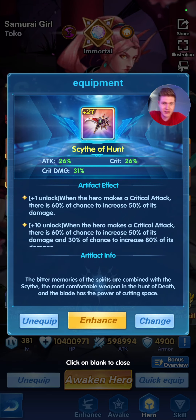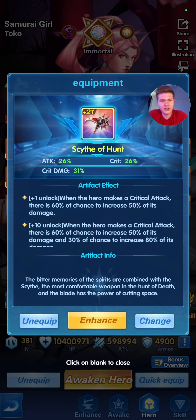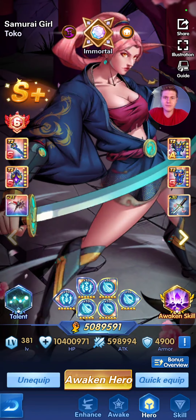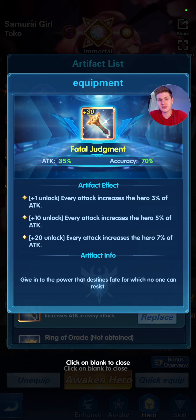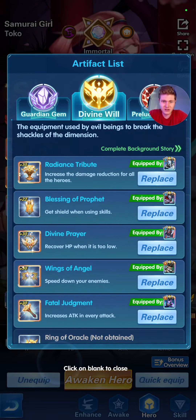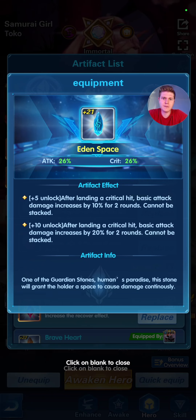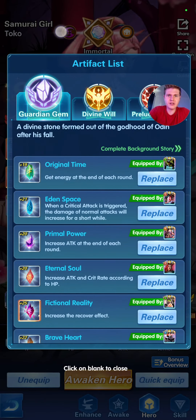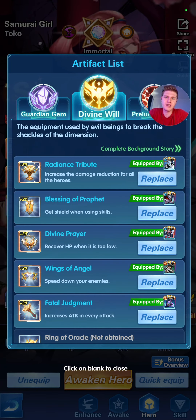For artifacts, the best one is obviously the Scythe of Hunt — that's going to give her attack, crit, and crit damage. You want to aim for about 60% crit, then the rest in attack or crit damage. The next best is Fatal Judgment — every time she attacks she's going to increase her attack, and it also has accuracy and attack, so that's really strong. If you don't have that one, use Eden Space — basic attacks increase by 10%, and it also gives attack and crit, which is what you want.